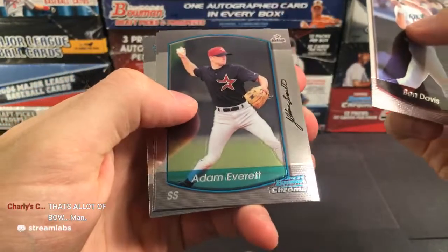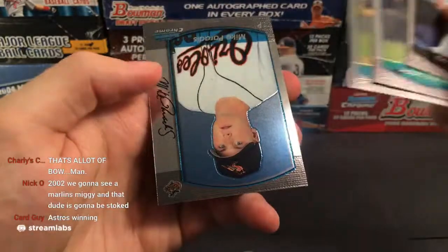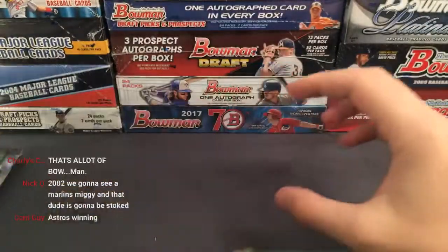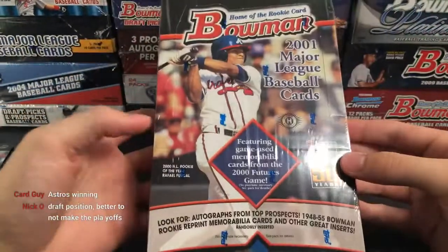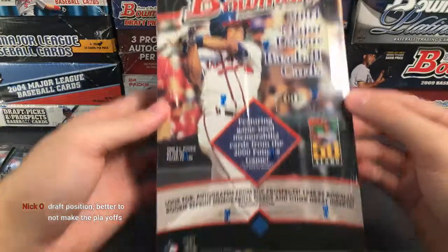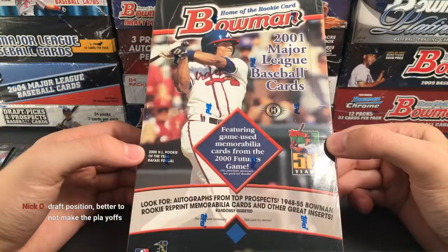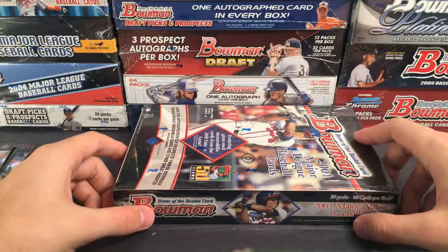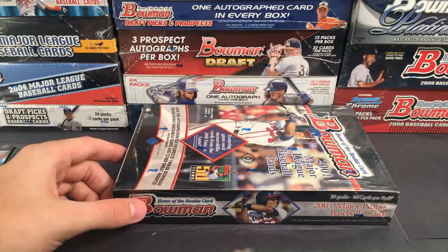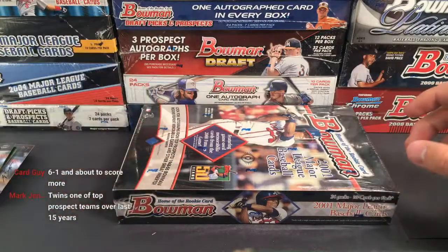David Kelton, Mike Piazza — I think that's just a veteran card — Johnny Damon, and another CC Sabathia prospect card, so our third one. The Indians might be one of the best teams so far. CC Sabathia should probably be a Hall of Famer, I would think. Jorge Posada, Alex Cintron.